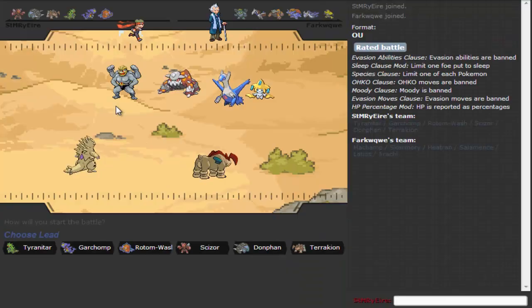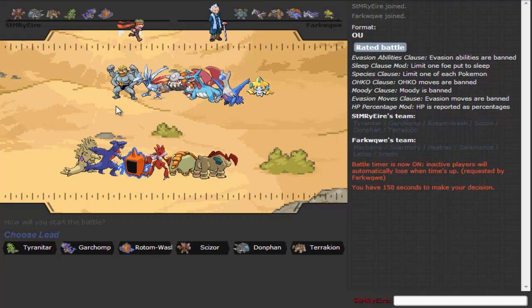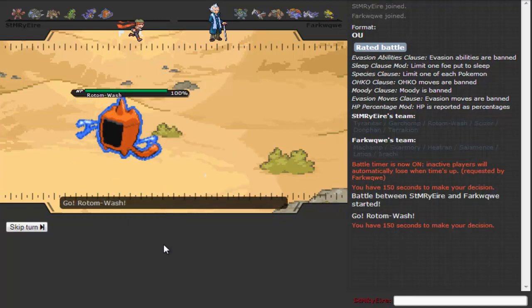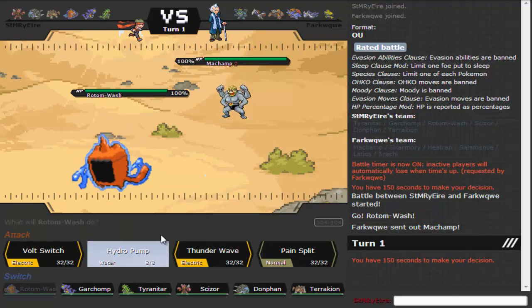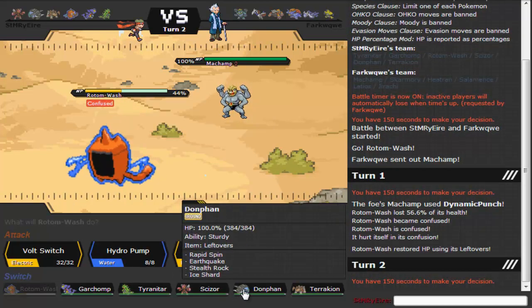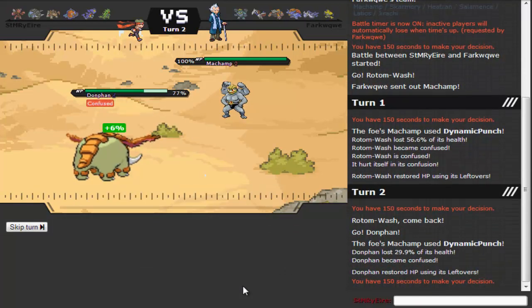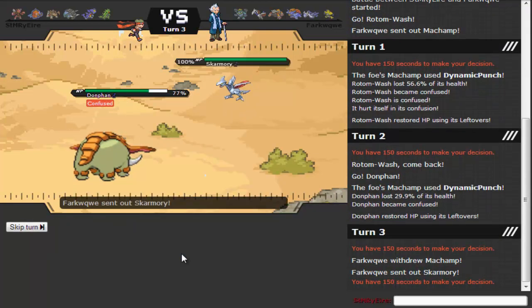We're going to look for a battle and hopefully get one kind of quick. We have a pretty good team here that I can more than likely handle. I'm going to lead with Rotom-Wash — I feel like that's my safest lead. He leads with Machamp, and because he more than likely has No Guard, I'm going to go for T-Wave. He goes for a Dynamic Punch — don't get fully confused please — and of course I do.